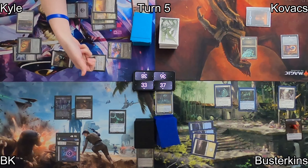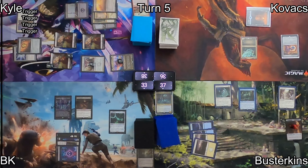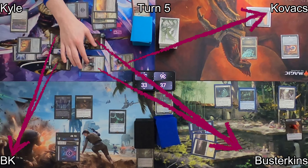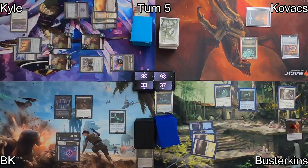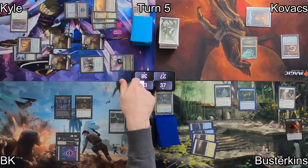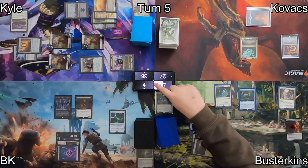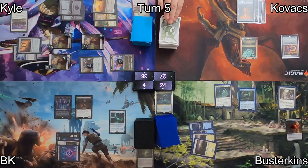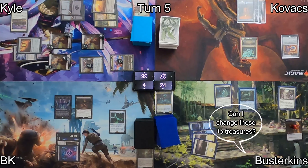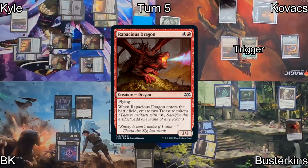Kyle moves into combat. Isshin doubles up Hero of Bladehold's triggers and he gets 4 more Soldier Tokens entering the battlefield. This triggers Cathar's Crusade and then he declares his attacks, dealing damage to all of us — he's so mean. I make the bold decision to take all of the damage as opposed to chump blocking, because I need my stuff so I can try to actually do something. So Kyle became enemy number 1. In this situation, I wish you could, Busterkins.